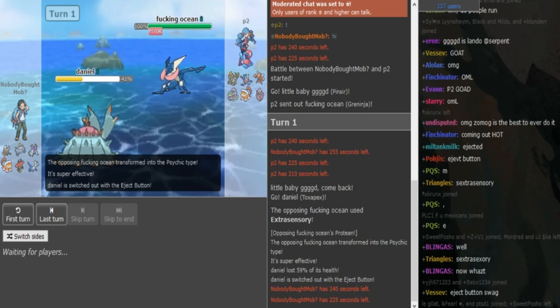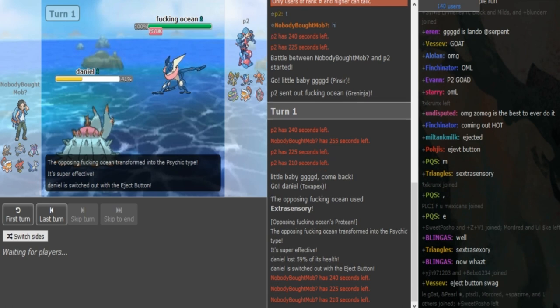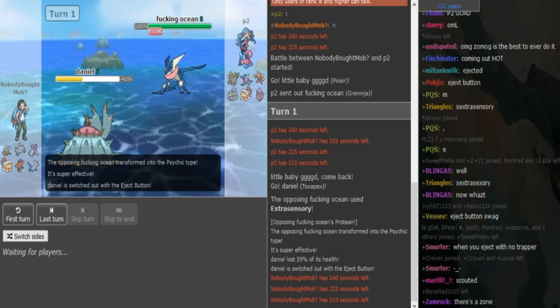It already showed Extra Sensory for the Pex, and if it has Ice Beam for Pinsir, Bulu, Lati, and Lando — it pretty much hits this entire team for super effective damage. It might also have Low Kick or HP Fire to hit Magnezone. And the last move could be Spikes or Hydro Pump — we'll have to see.